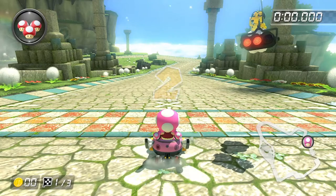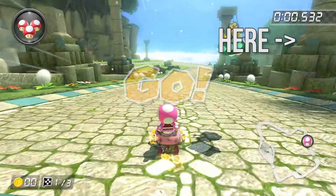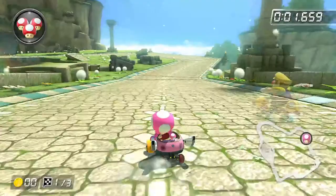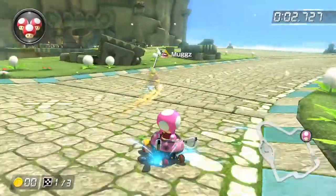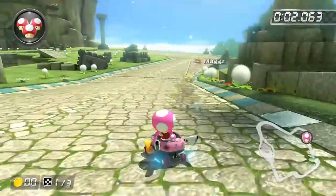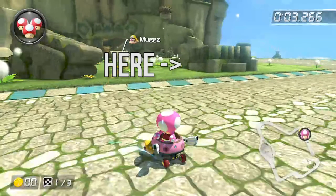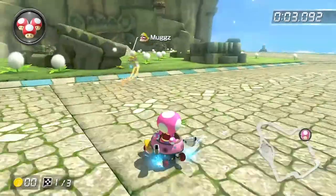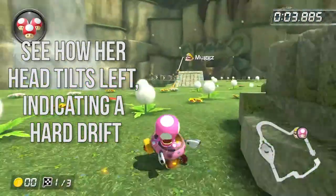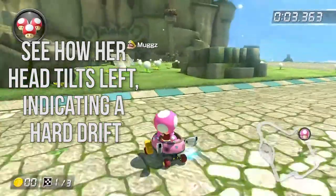As usual, time up your beginning starting boost, and then once you are just a little bit past the finish line — about even with this pillar here — perform an alignment hop to the right, followed quickly by a left drift. You will want to widen your drift angle at first, and then tighten it as needed to avoid hitting the grass on the right-hand side of the track, but make sure to widen it out again so that you are kind of heading for the corner of this square stone structure right here. Then, once you are about to go into the grass, start tilting the stick into hard drift position — in this case, 90 degrees left.